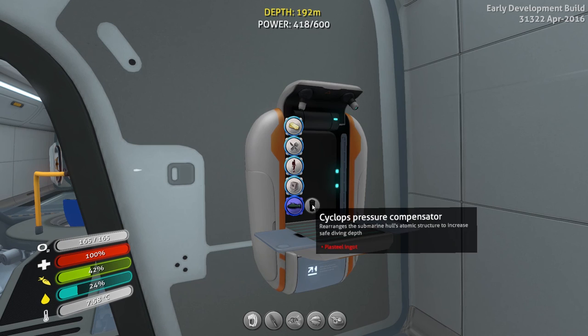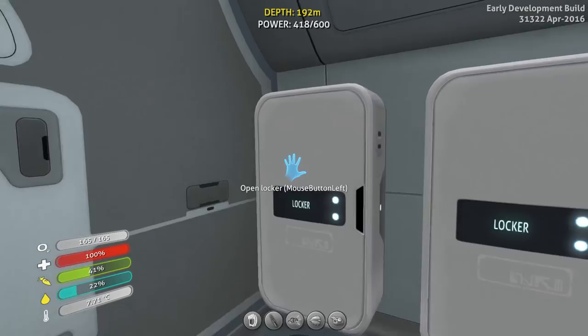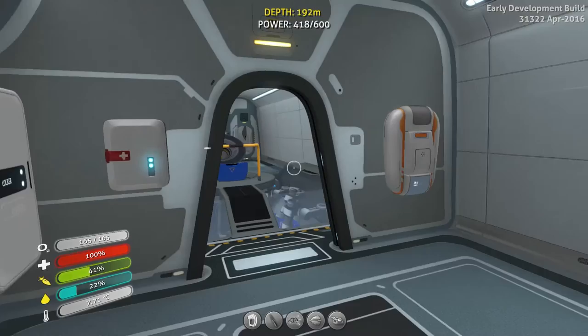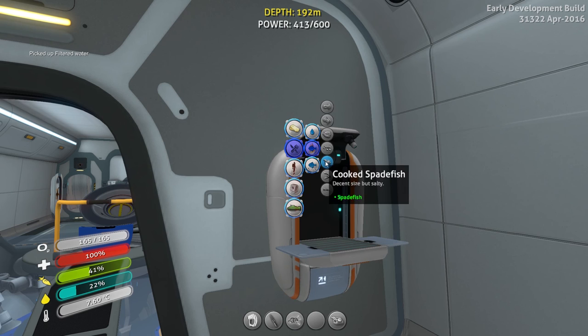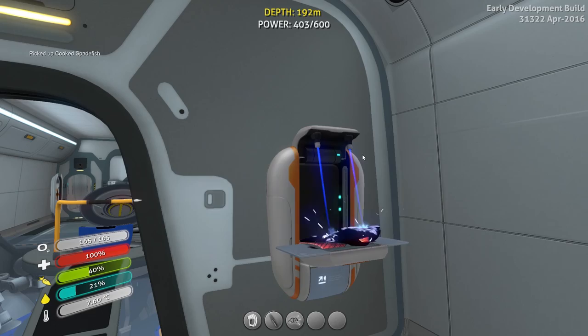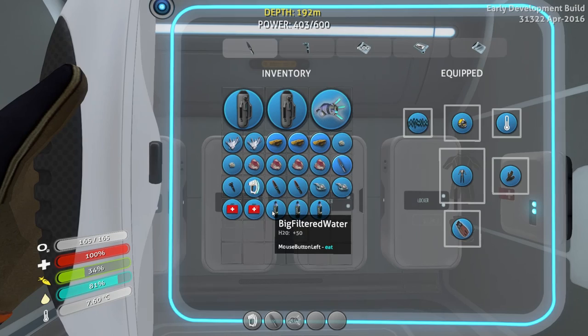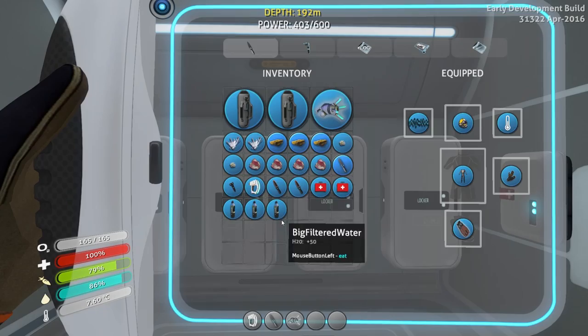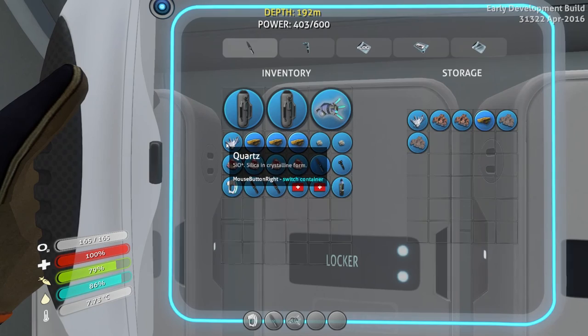So for the Cyclops submarine, we need a plasteel ingot. I don't have any lithium — I have some back home. I don't have any titanium — I have some of that back home. Let's grab the habitat builder. Let me take care of the food stuff: water, full air sac, and then cooked spadefish and spadefish. We're almost at the point where we can replace two more power cells. Let's get our reclaimed water sorted. Aluminum oxide crystal — let's not put you in there. Let's put all this new fancy stuff in here, including the uranium, and quartz.